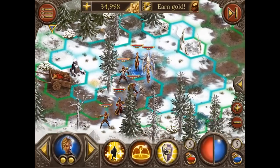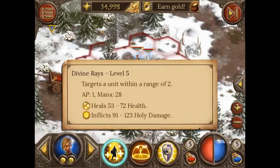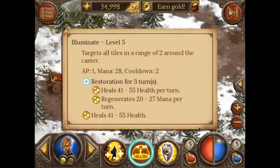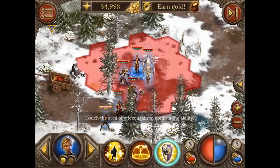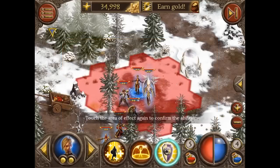Another new addition to the game is the Healer, who is also very powerful. The first ability is Divine Rays, which deal a lot of holy damage and also heal friendly units. The second ability is the Illuminate spell, which targets a big area and applies a healing over time effect on your friendly units for three turns. The third ability is Protective Light, which removes one negative effect from friendly units and buffs them for 50% reduced incoming damage.